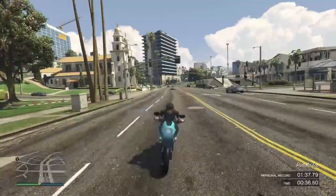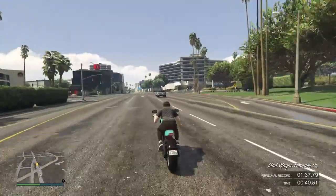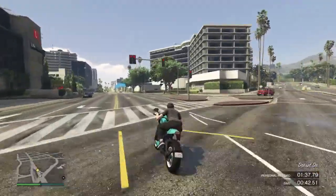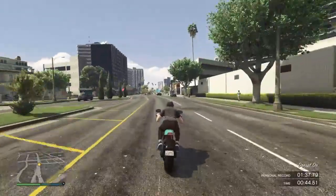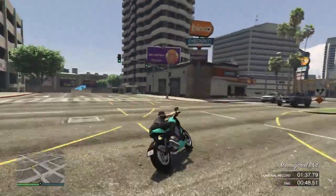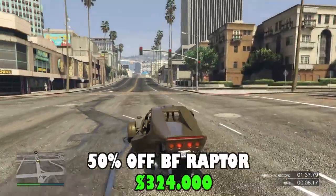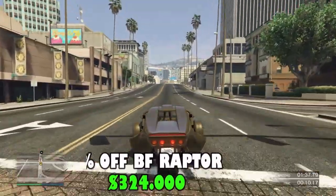The Power Surge is powered by a large battery cell connected to a single-speed transmission. It's a really fast bike that can surpass any motorcycle in the game. It also has a quiet sound, similar to most electric-powered cars like the Coil Cyclone.